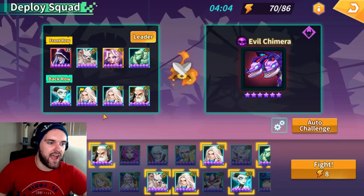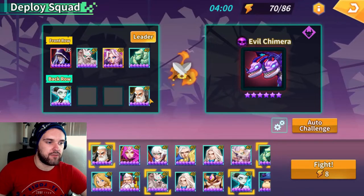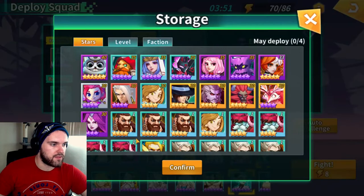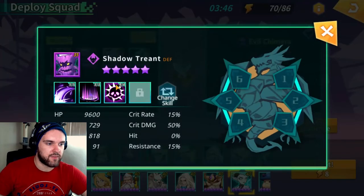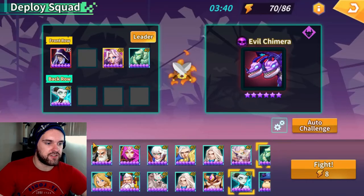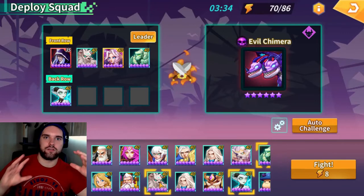This team has a fair amount of four-stars in the back, but you can completely get rid of those and just go with the core. For the Druid, you could swap in this two-star unit who has a constant defense buff on the entire team — so you could potentially swap the Druid out for him. This is kind of the core part of the team.